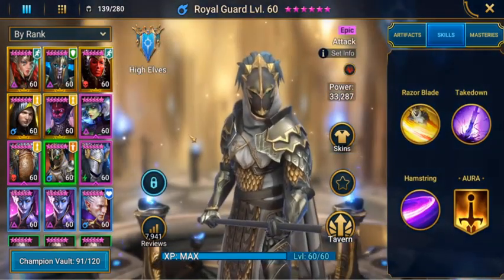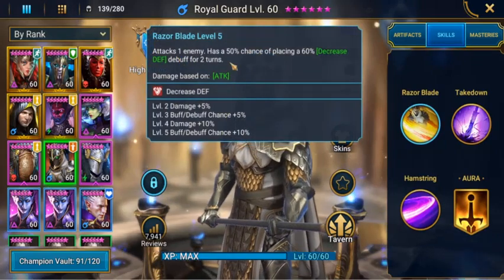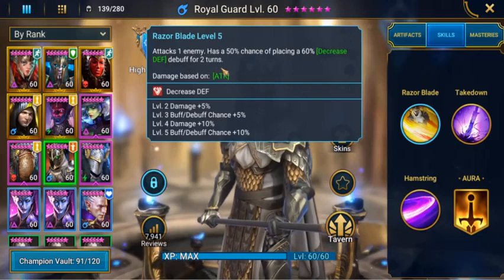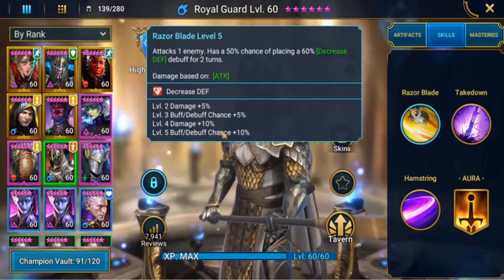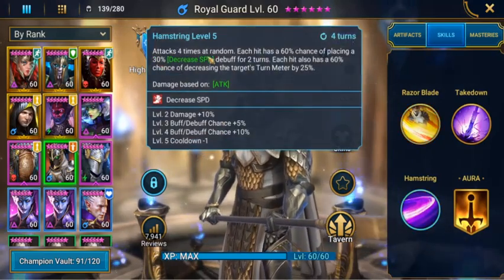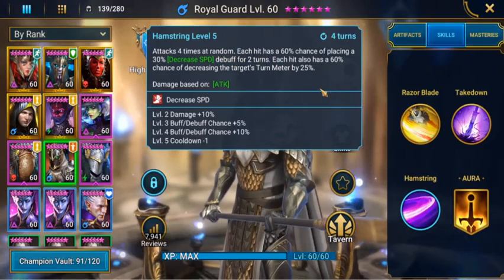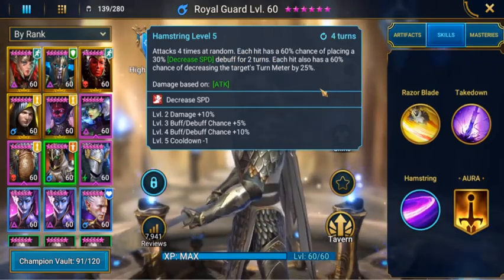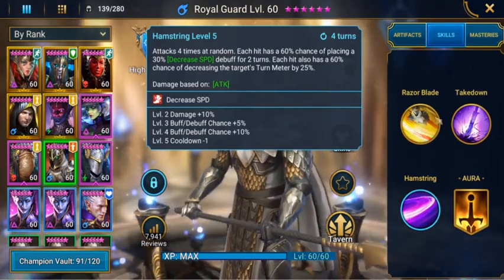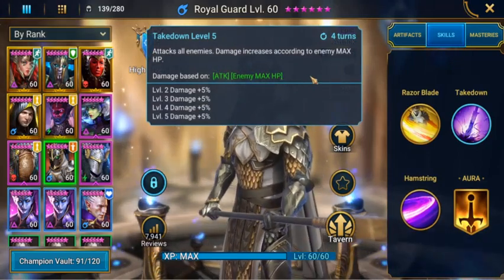We'll have Royal Guard as well — he'll be our nuker for the team. He has the Razor Blade, which attacks one enemy and has a 50% chance of placing a 60% decreased defense debuff for two turns. If you add books to him, he'll get additional damage and buffs. His Hamstring attacks four times at random — each hit has a 60% chance of placing a 30% decreased speed debuff for two turns and a 60% chance of decreasing the target's turn meter by 25%. His main skill is Take Down All Enemies, where damage increases according to the max HP.